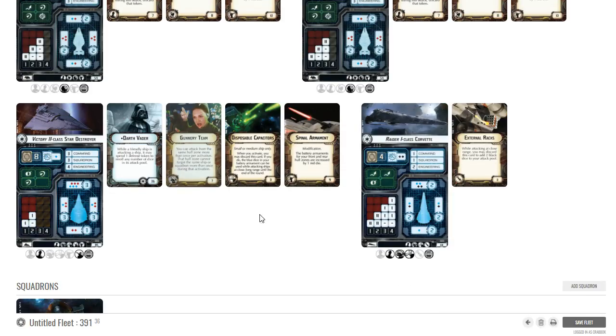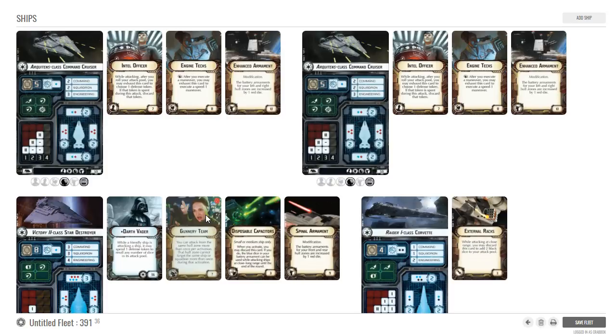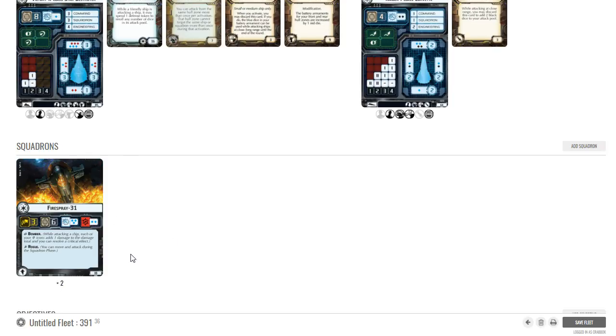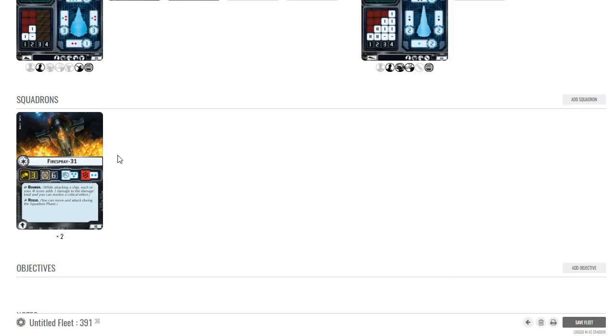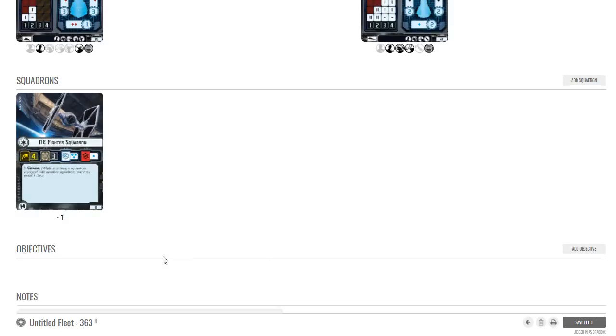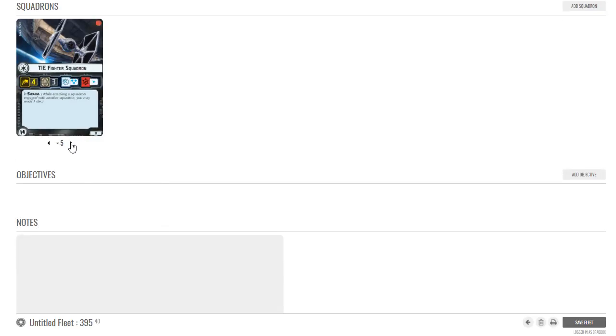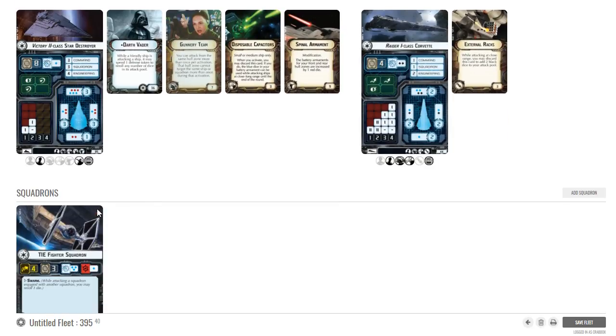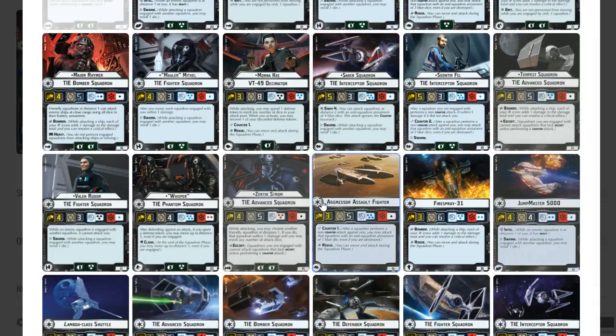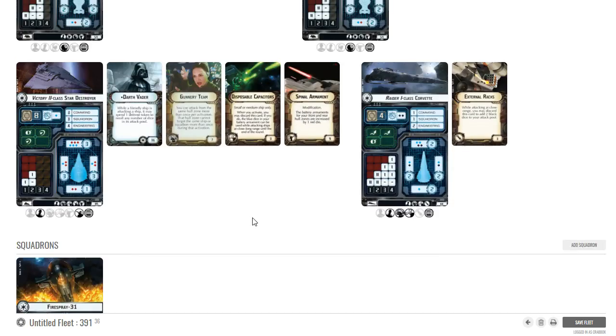A nine-point initiative bid would be pretty good to get first player and give you options. You have four activations and a light squadron presence, but they're tough — six hull, bomber with two blue dice, so they're a serious threat to ships. They've got rogue so you don't have to dedicate any ships to activating them. You could also drop them and add four or five tie fighters for a defensive screen — 395 is a respectable bid. I'm going to stick with the fire sprays since I haven't flown them in a while.